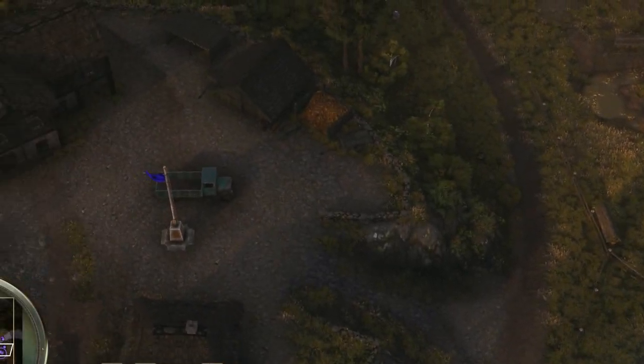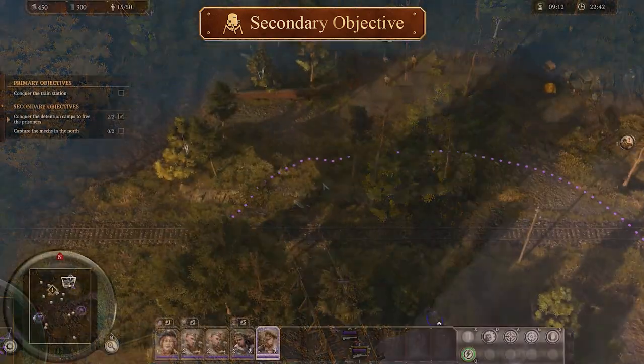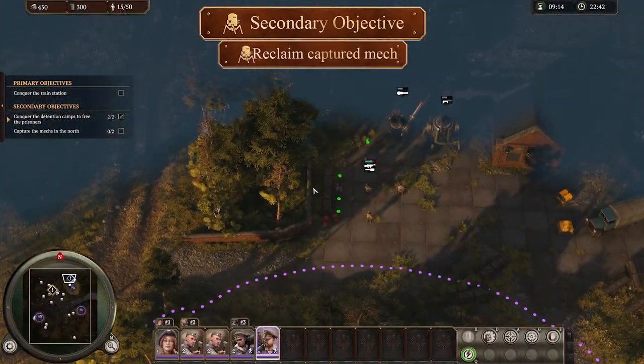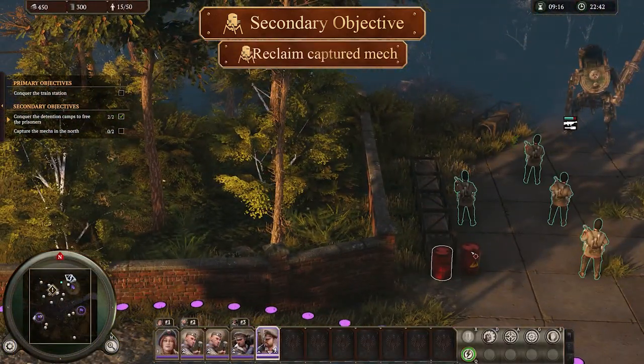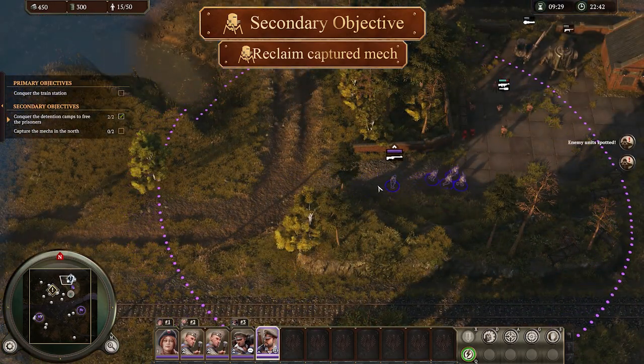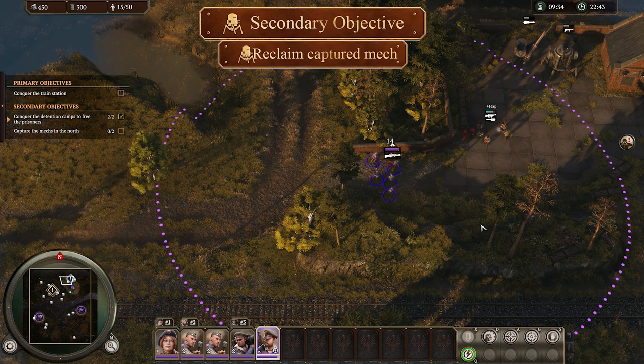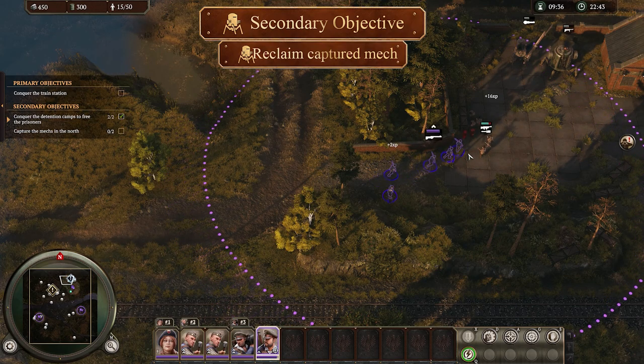From here, head down the hill to the east and take the small wooden bridge up towards the objective marker for the mechs. Don't engage directly - go the long way around, and you'll see there are a couple of barrels here for our first attempt to get some kills. We need eight in total, so don't sweat it if you don't get a good hit here as there are several more opportunities coming at the train station.